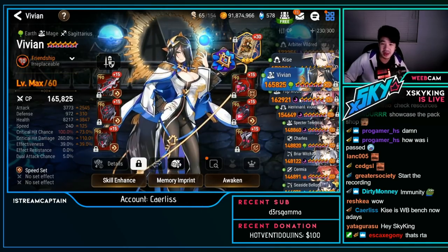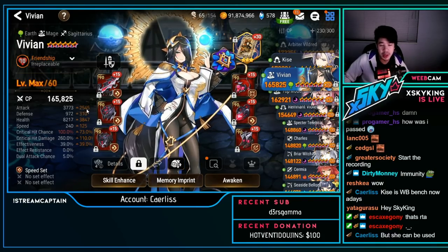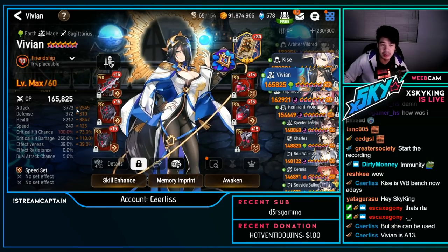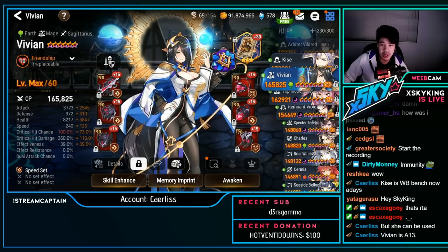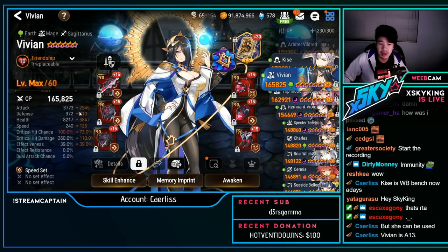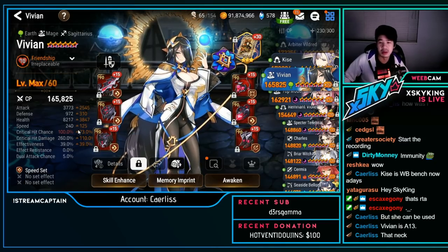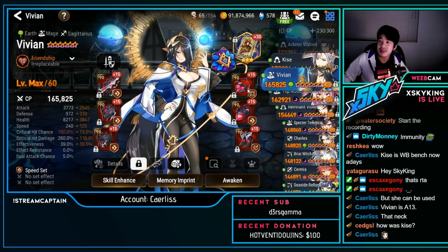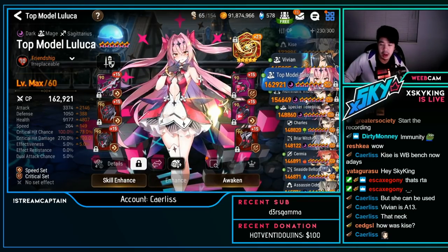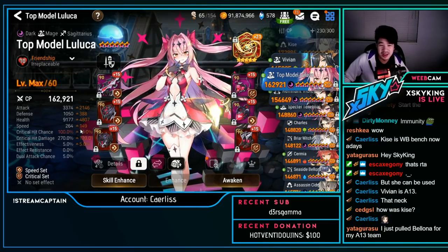Vivian — speed broken: 3.7k attack, 240 speed, 100% crit chance, 260 crit damage. This is a pretty solid Vivian build even for PvP, but it looks like it's used more for A13 one-shot or something like that. You can still use it for PvP, but also good for A13.